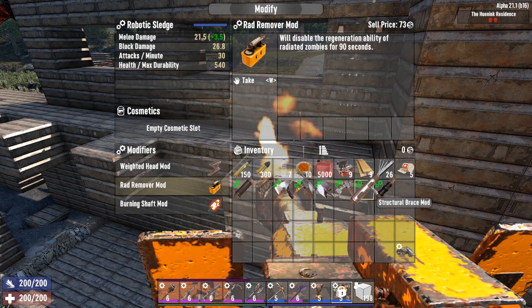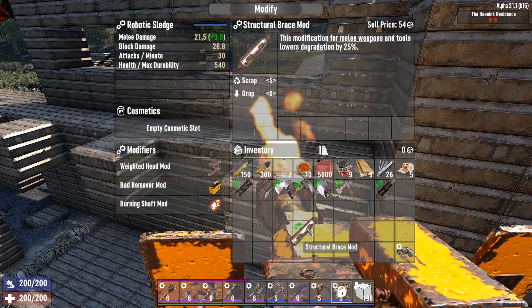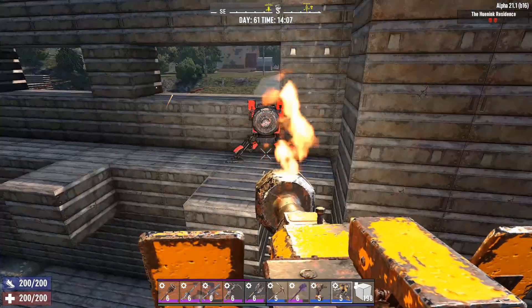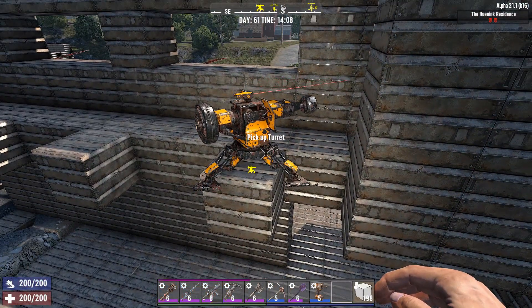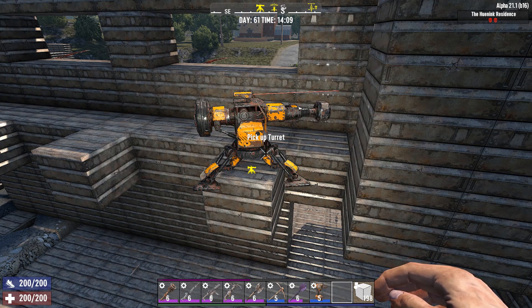The structural brace mod is also one to consider swapping in, because it lowers the degradation rate. If you're using the sludge turret for horde night, it becomes a lot more beneficial to have the structural brace mod in it. Just be aware of what mods you're putting in your turret.